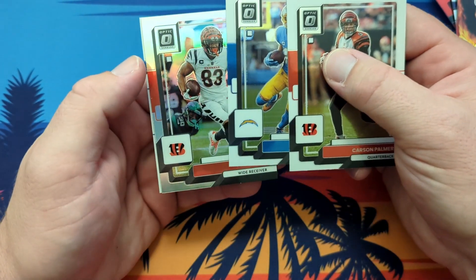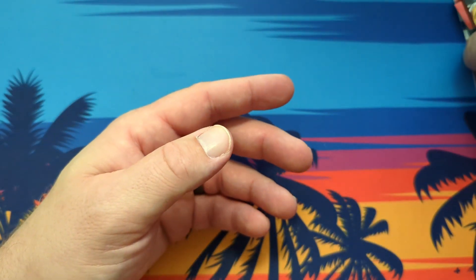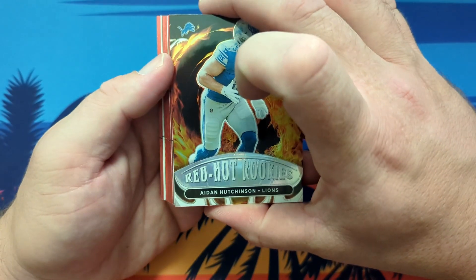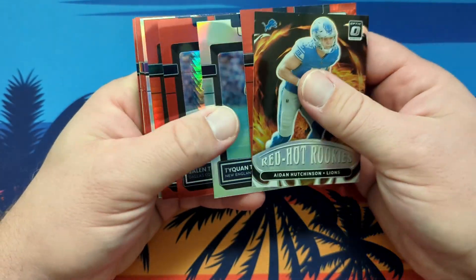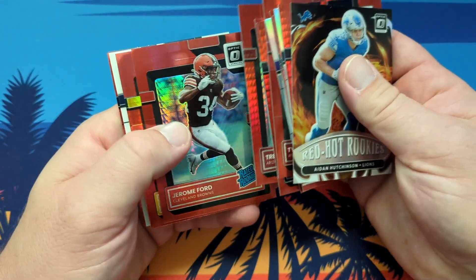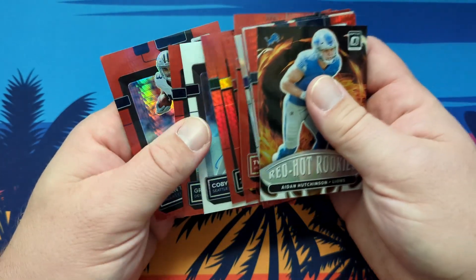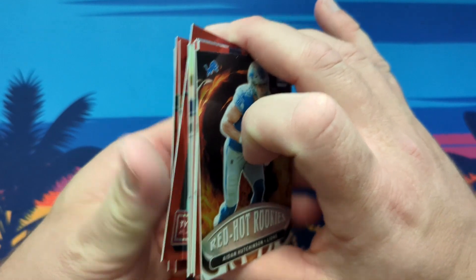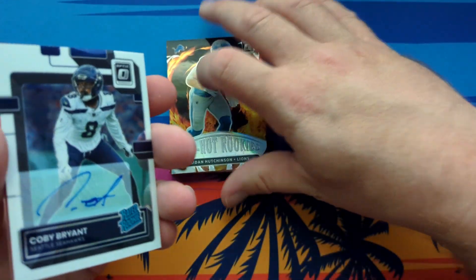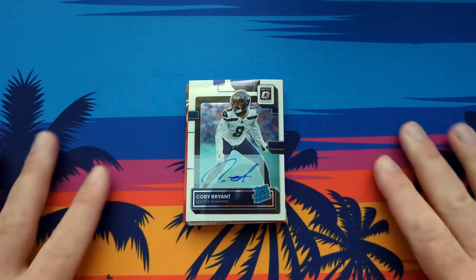And the last pack of this first four: Carson Palmer, Keenan Allen, Tyler Boyd Hollow, and then a Kyler Elam Rated Rookie. We got a couple of quarterback Rated Rookies, but not any of the big ones. Here are our hypers and our Rated Rookie parallels — dig the Kobe Bryant auto. We got him twice, and we may have gotten a couple of guys twice, but the Dolchetto for some reason stands out. We got the auto, which is cool, but nothing really else in this first four.